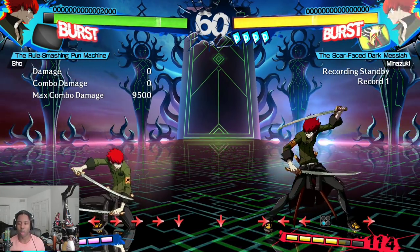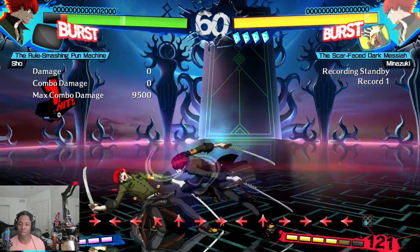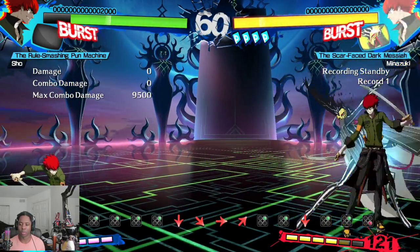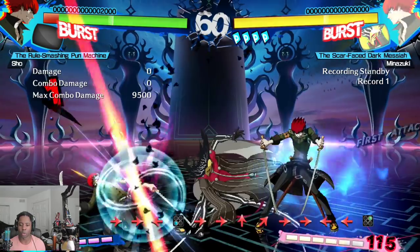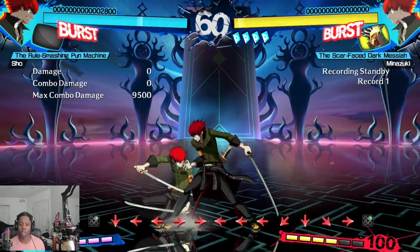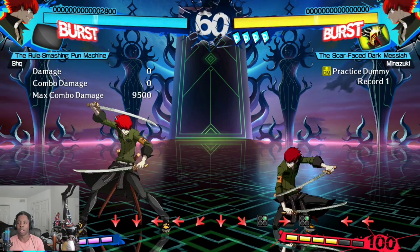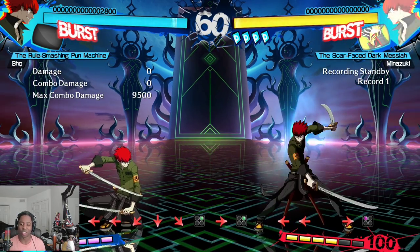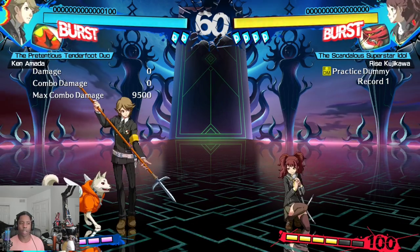You will see Minazuki way more than Sho though. They share a lot of the same normals; his sword normals are very large — generally two attacks as he's a dual-wielding anime boy — and his persona is very good at controlling space. Not only does he have the benefit of these good normals, but he can use persona moves to either control space or crush zoning. Unlike Sho he also has command grabs, but he needs his persona available to do so. He's a really solid all-around type with no real flaws besides slow A buttons.